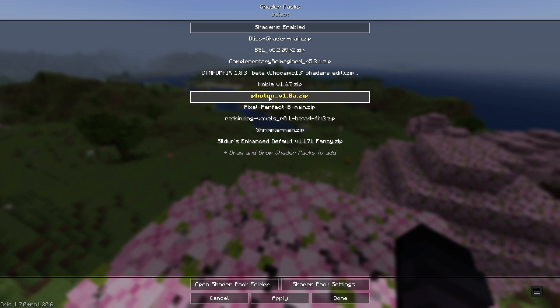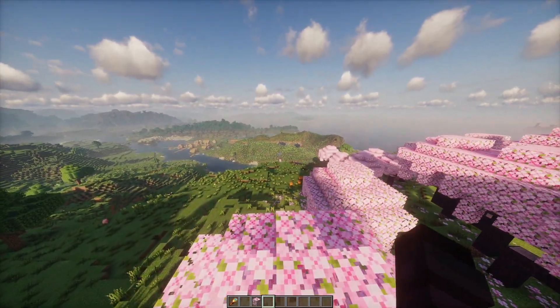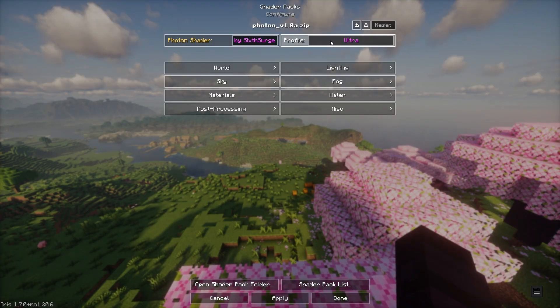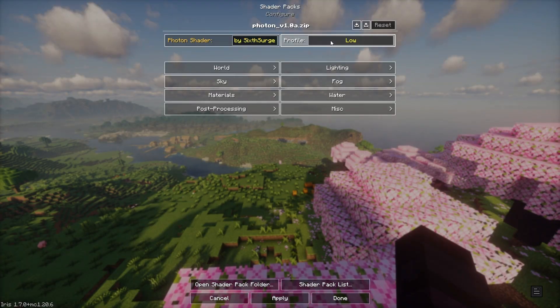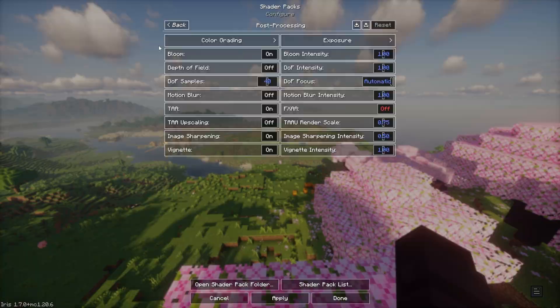For today's video I will choose Photon because it is lightweight. I'm getting 38 to 36 FPS. You can play it like this, but I'll give you the best settings for this shader. First, change the profile to Low — not Low Medium, because the Low Medium profile looks absolutely terrible. Then turn off FXAA and you're done.